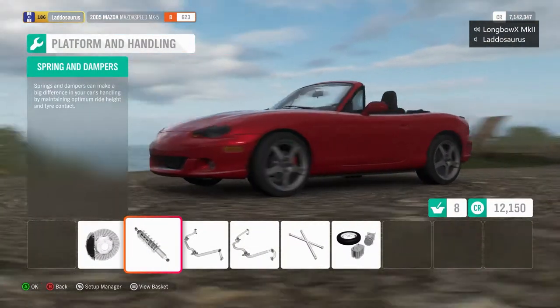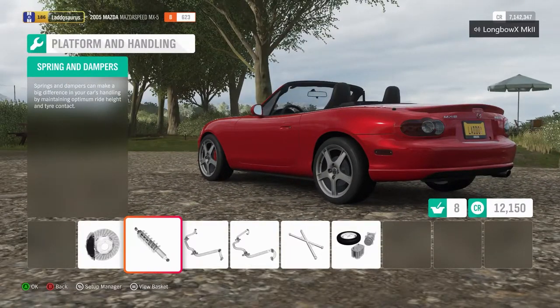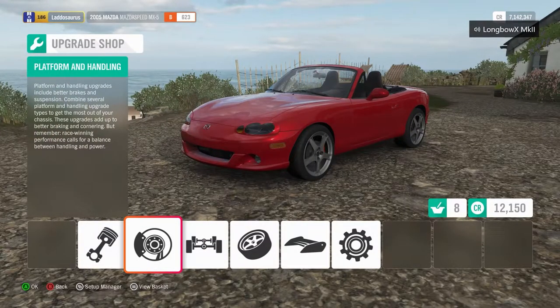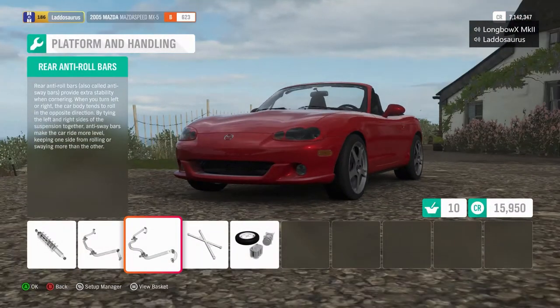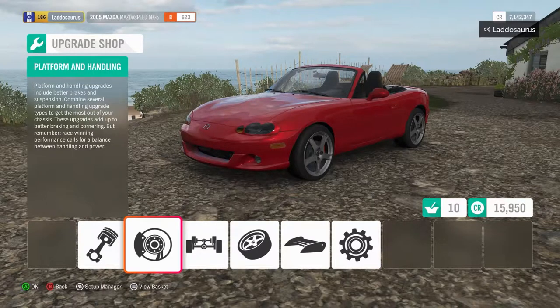These are the things you think about when you build a B-class car, because it's going to be very compromised — you're not going to be able to put in all the parts you want or run the tire compound you want. So you kind of want to save as much PI as possible so you can dump it all into power to make it as fast as possible. So we're going to leave the suspension as is. But I would generally put in the anti-roll bars at least — they generally cost nothing, maybe one PI, or you even lose a little weight doing it.